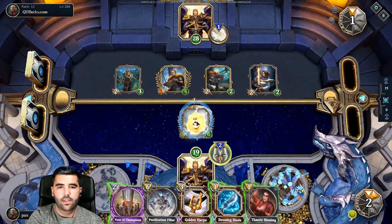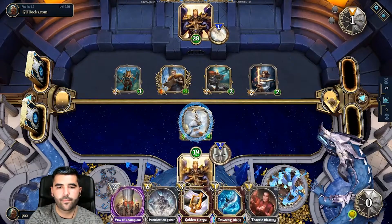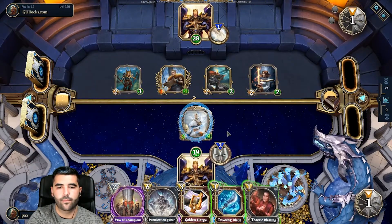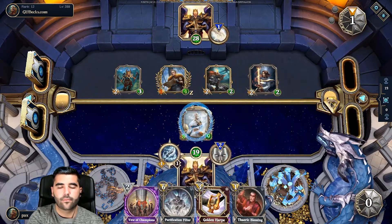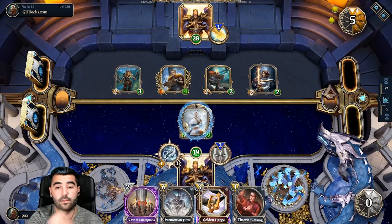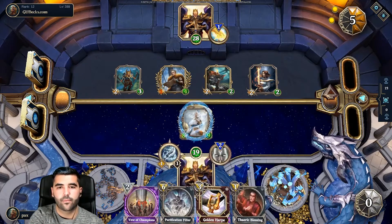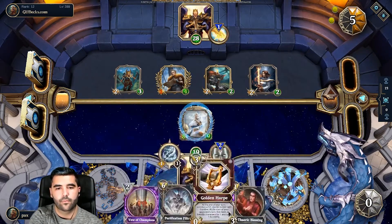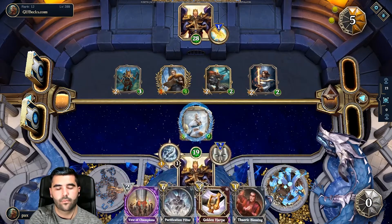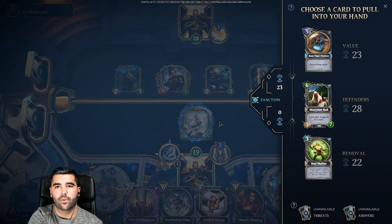Let's do this — buff it. The problem is we're going to draw Osiris next, which is pretty terrible. Well, it doesn't have a way to kill this, and especially because it has Ward.